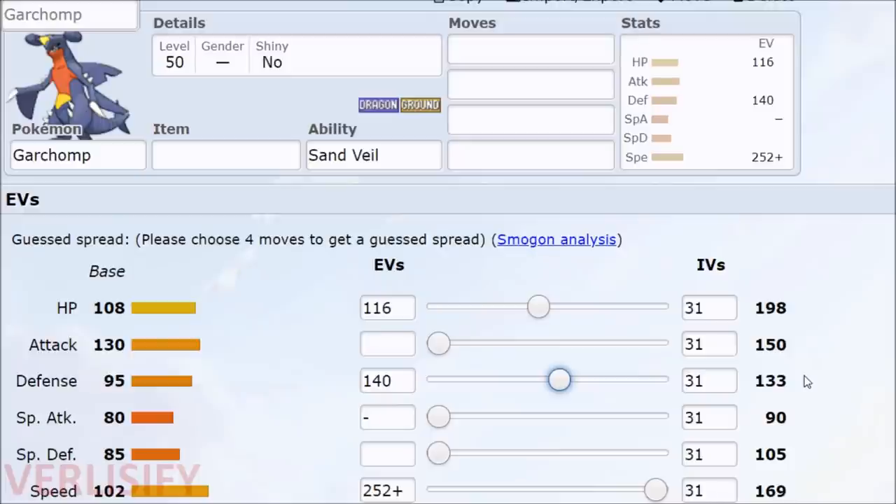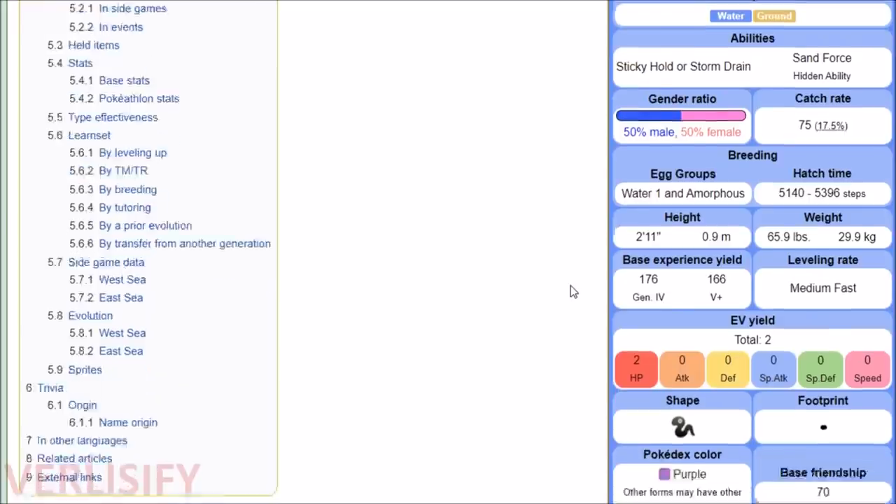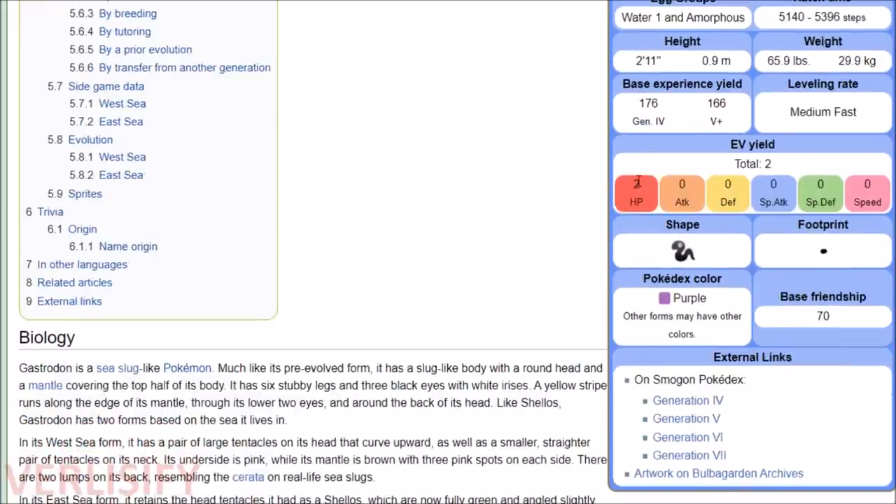Every time you defeat a wild Pokemon, you get some kind of effort value. You can see a Pokemon's EV yield by going to their page on Bulbapedia. Gastrodon is worth two hit point EVs. Not all Pokemon are worth two — some are worth one. Fully evolved max-stage Pokemon can be worth three, but you don't really find those in the wild. Also, Pokemon in the Battle Tower do not reward EVs — it's only trainer battles and wild Pokemon.